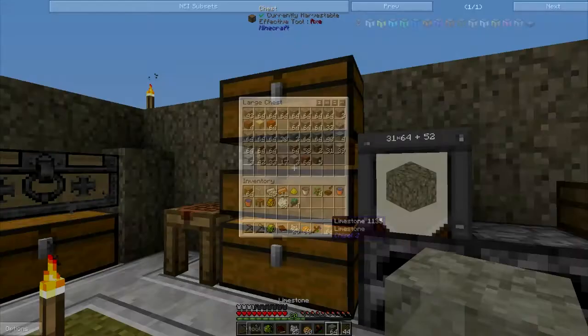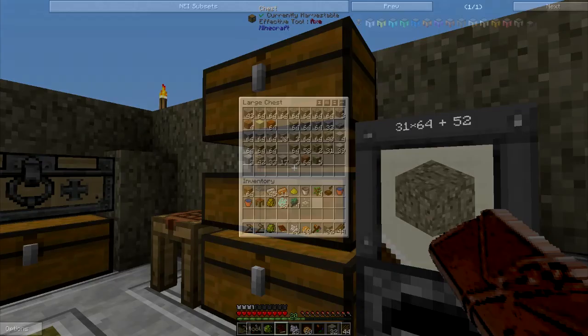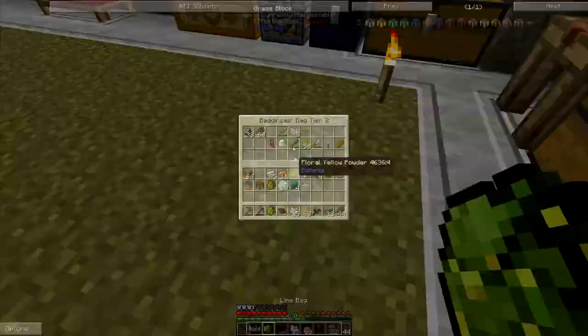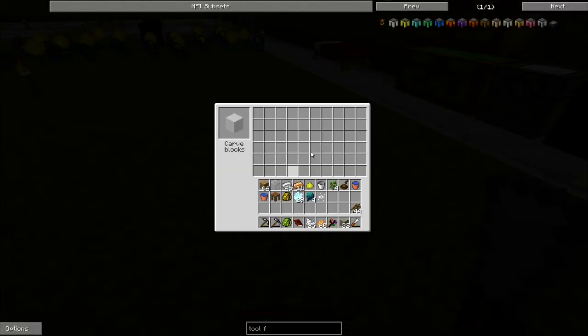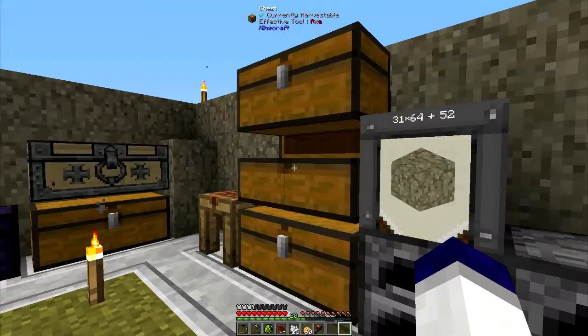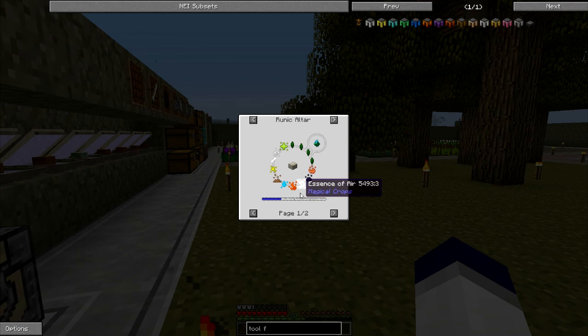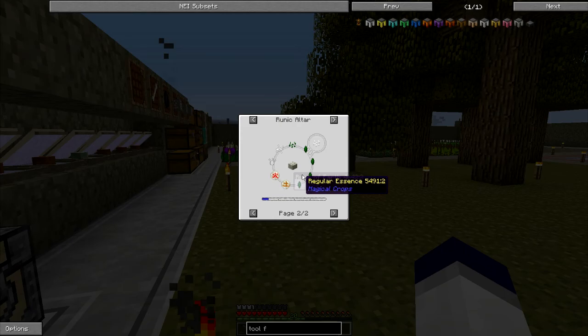To get limestone you can mine up limestone in the world, but it might be the wrong type. If I click over to the quest and try to turn it in - oh, it let me! I didn't think it was going to, but it will let you turn in the limestone. If it hadn't accepted it, what you can do is take your chisel and turn it into Mariculture limestone. But it did accept it - lucky, lucky, lucky. Now I have two essences of alumina.